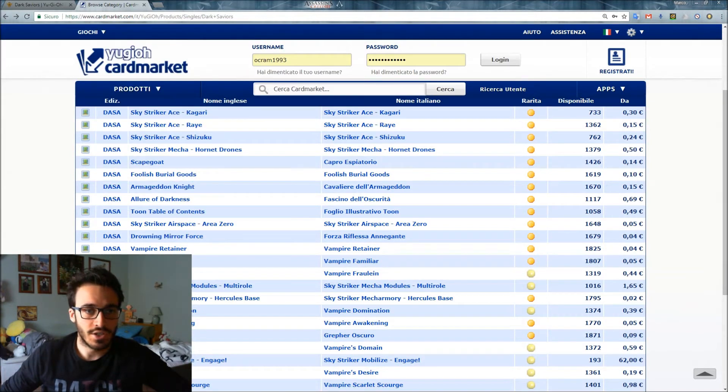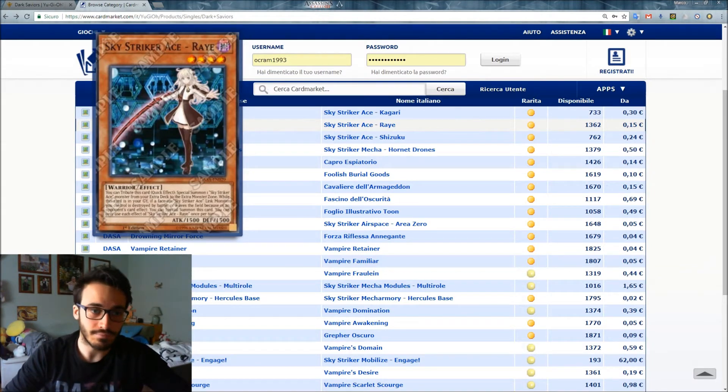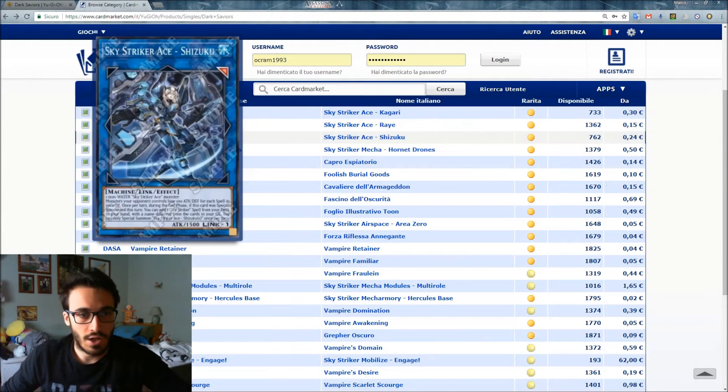Sky Striker Ace - Raye is the main deck monster. You can tribute this card as a quick effect to Special Summon one Sky Striker Ace monster from your Extra Deck to the Extra Monster Zone. While this card is in your graveyard, if a face-up Sky Striker Ace Link monster you control is destroyed by battle or leaves the field because of an opponent's card effect, you can Special Summon this card. Each effect is once per turn.